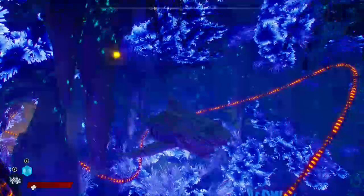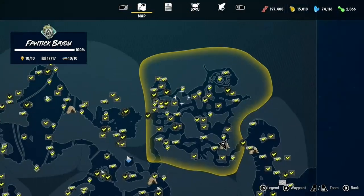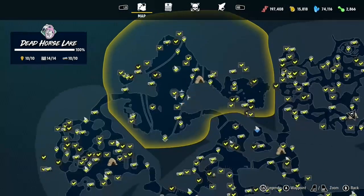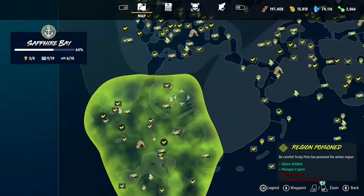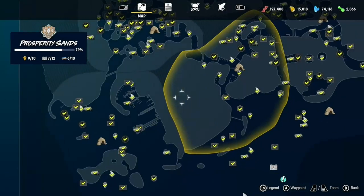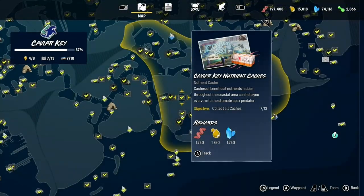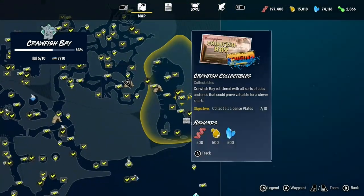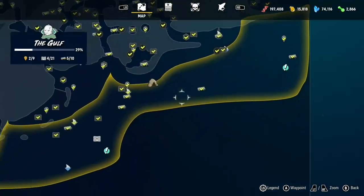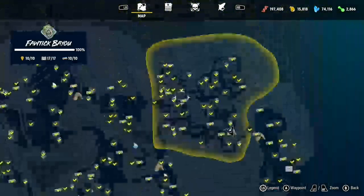This is where you start off in the grotto. You've got various areas: Fortick Bayou, Dead Horse Lake, Golden Shores, Sapphire Bay, Prosperity Sands, Caviar Key, Crawfish Bay, and the Gulf — which is huge. It is a huge map, that's why I haven't got everything yet.